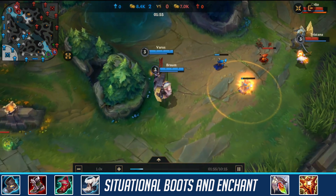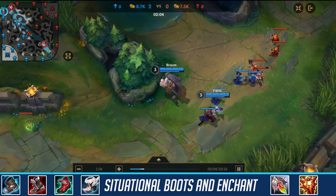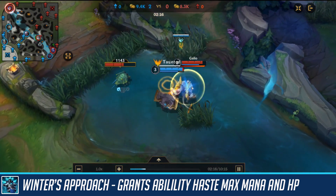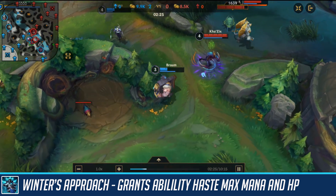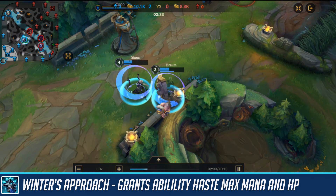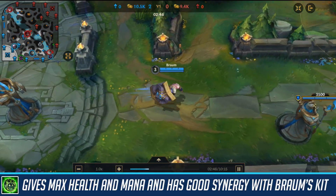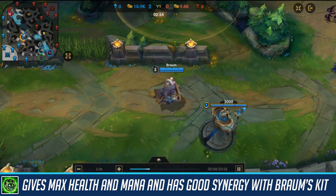After your boots, you can go for either the locket or redemption enchant — I personally prefer the locket, but go whichever you like. After that, go for Winter's Approach, which really helps Braum with his mana issues. Once you stack up mana it evolves into Fimbulwinter, giving you a ton of max health, ability haste, and a passive shield after taking a lot of damage. Then go for Protector's Vow, which gives you max mana, armor, and ability haste, with a passive that synergizes really well with Braum's kit.